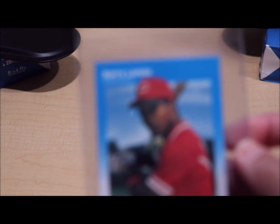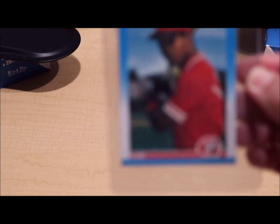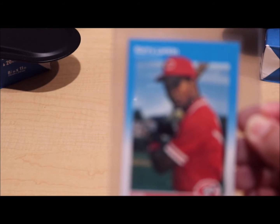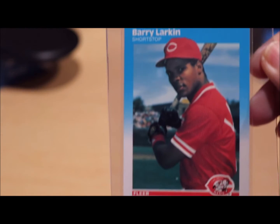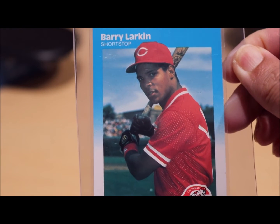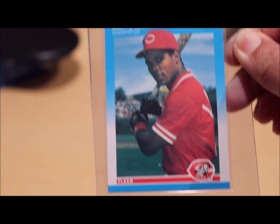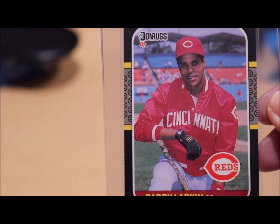This is the 1987 Fleer, very nice looking. I have another one — this one I might get 10 points. This is the '87 Donruss, very nice looking rookie card.